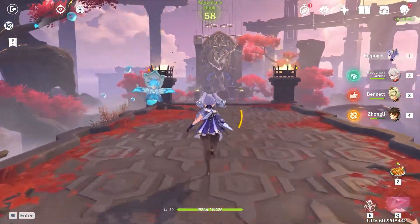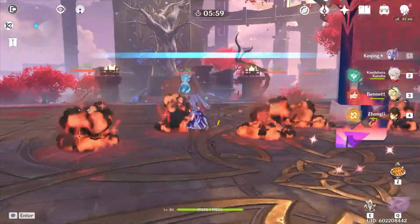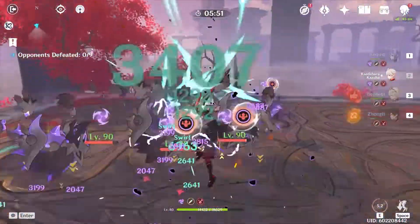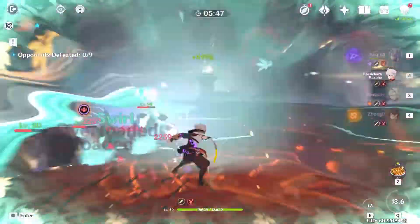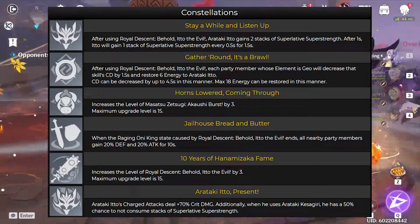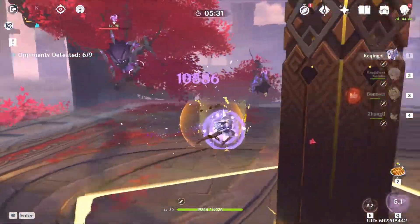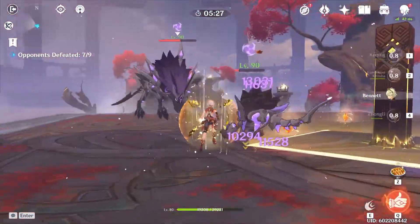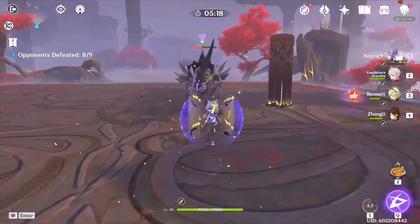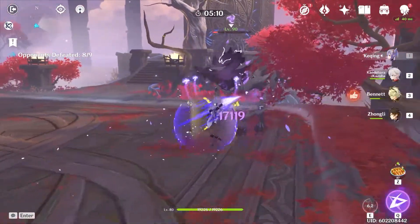Lastly, constellations. I can't tell you if the constellations are worth it because it depends on what you think is worth it. C1 might seem like a very good constellation and a must-get. C2 removes some of the energy recharge requirement and allows you to build more damage stats. C3 is a nice DPS increase, but probably not important. C4 lets Ito gain the 20% defense buff himself for long rotations. C5 is a nice little upgrade. C6 is probably broken — who knows. It's your hard-earned Primogems, you choose what you spend them on.